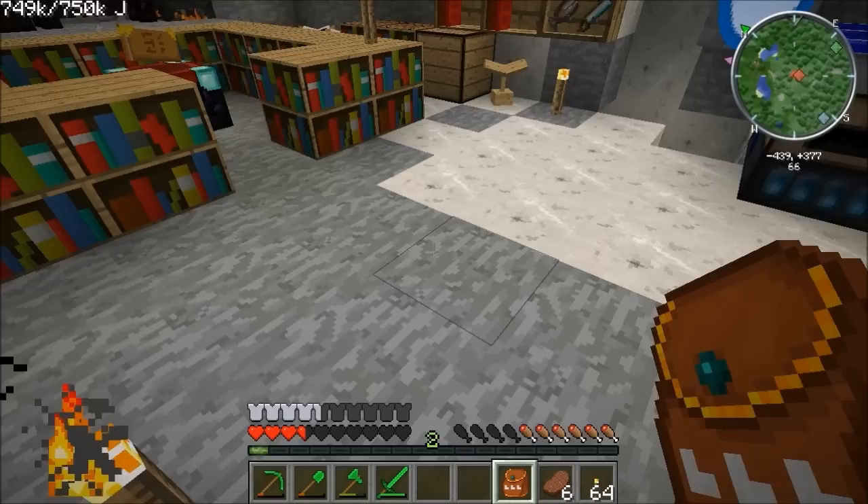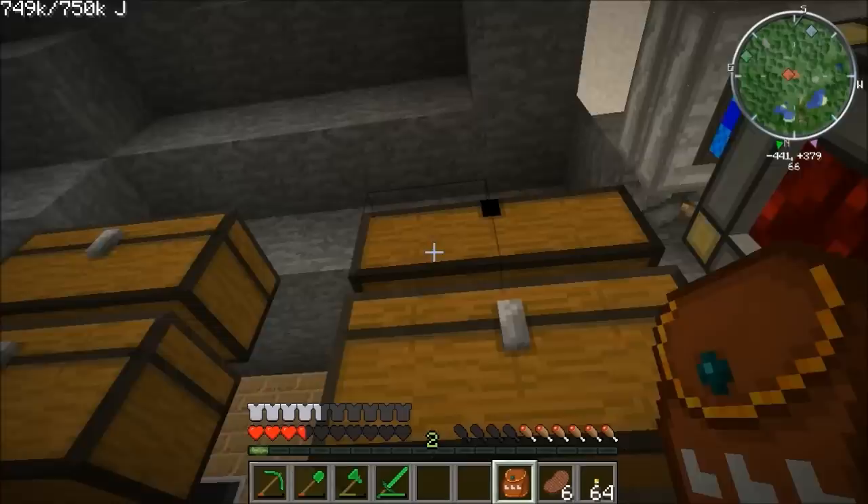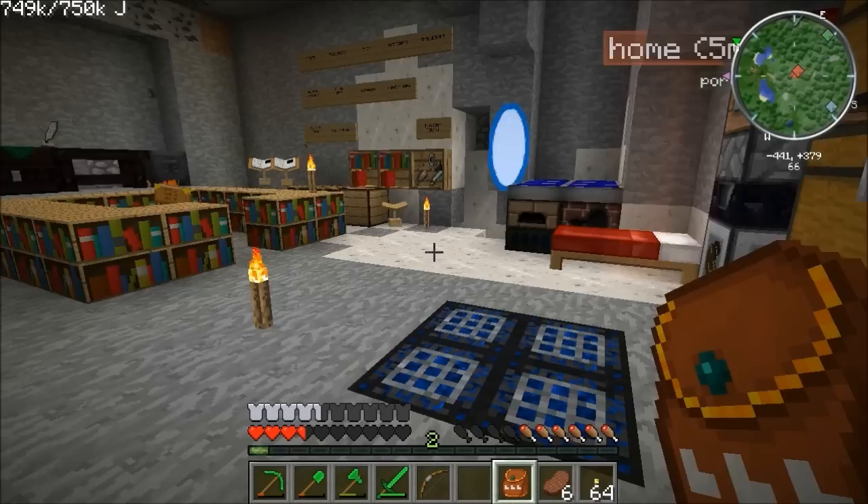I want a bow, even though it's just going to be a standard bow. Three bits of string — I always get confused: do I bend the wood or do I bend the string? I bend the wood, so the string's straight. There we go, we've got a non-enchanted bow.